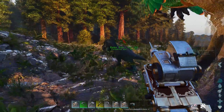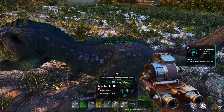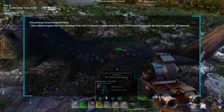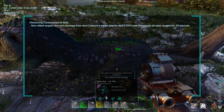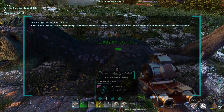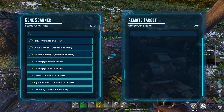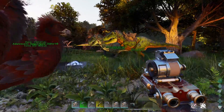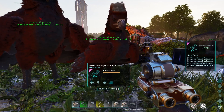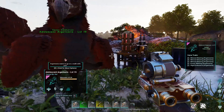Notice there are quite a few different traits, and I was going to go through each one, but I realized these could all change between now and when you watch this video. Just by hitting H you can really get more information than I can give you — for instance, one shows 'distracting non-allied targets that take damage from this creature's melee attack deals 5% less damage to all other targets for 20 seconds.' So you get a sense of what each one does just by reading those descriptions.